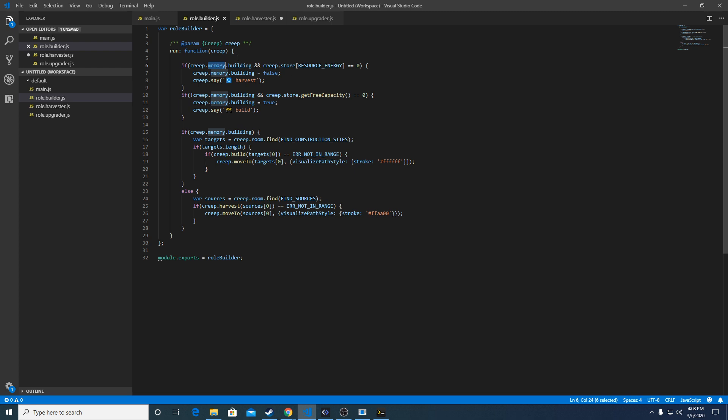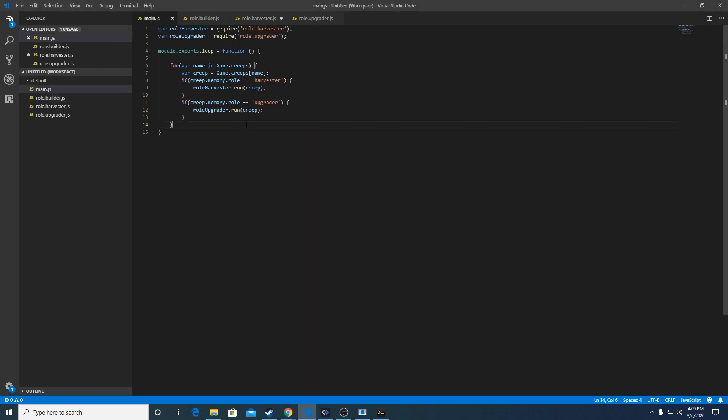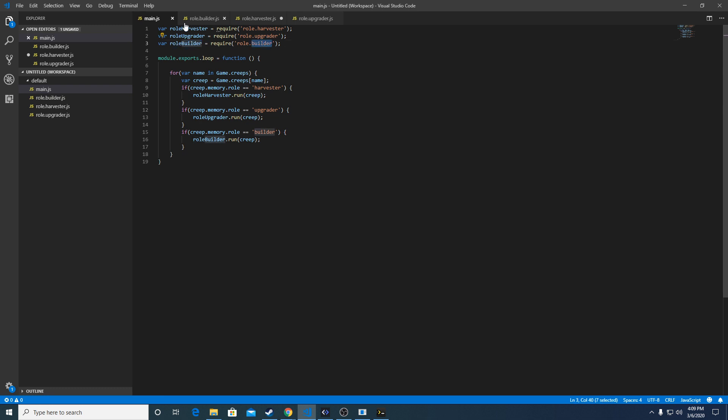Here's the builder code — this is a fix for only harvesting one time from the energy source. It's this concept of states. The tutorial has a memory state called 'building', but I'm actually going to change this to 'working' because that will make more sense for all roles rather than just the builder role — standardizing the terminology. Here's the builder role code copied over. We'll also need to get the runner logic for the role builder and update the imports at the top.